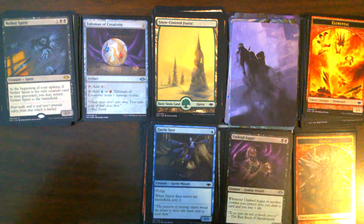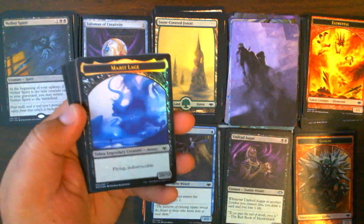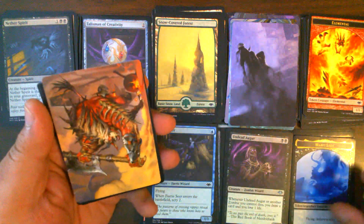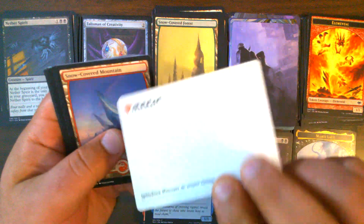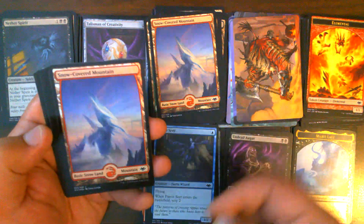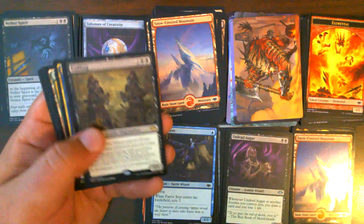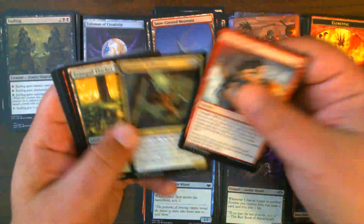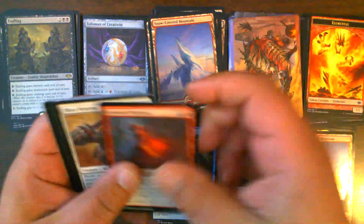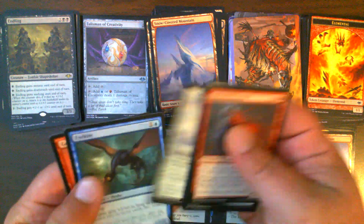Pack 23: Foil Marit Lage Token — very nice, these used to actually be worth something but they've been printed quite a bit. Spinehorn Minotaur. Snow-Covered Mountain plus a Foil Snow-Covered Mountain — very nice. And an Endling — our second one. Our actual rare was the foil Snow-Covered Mountain, and we also got Unearth.